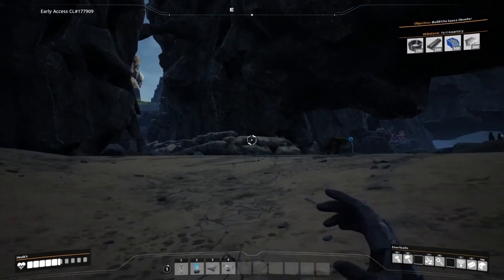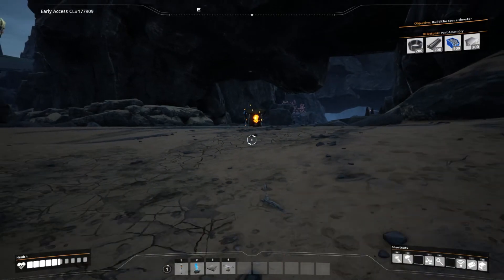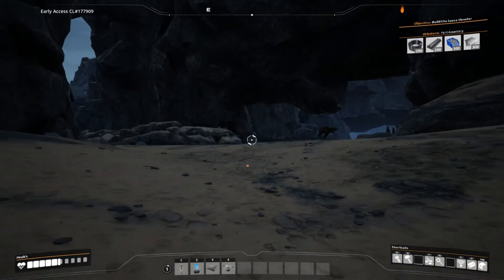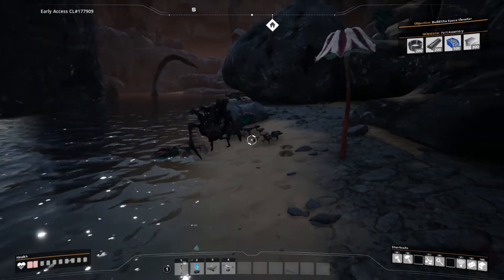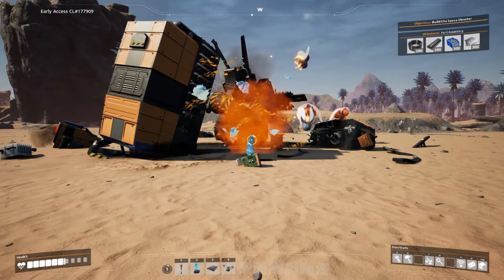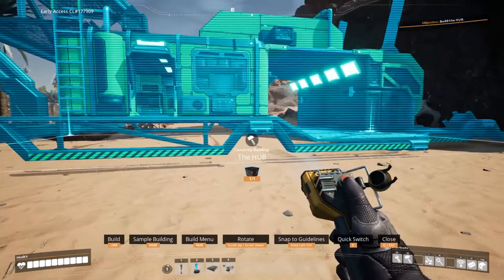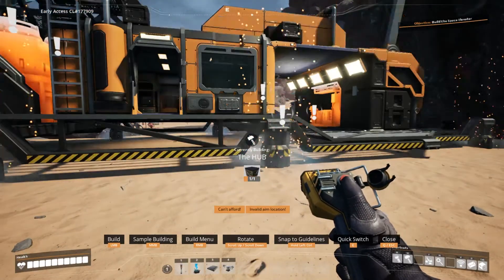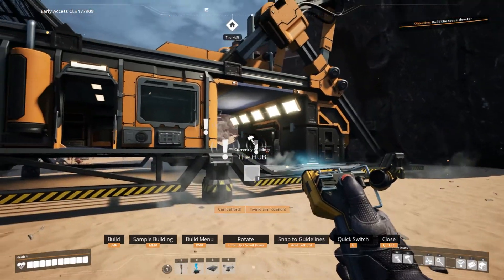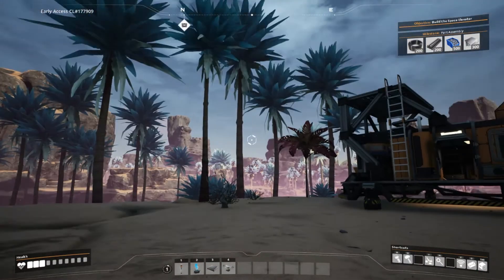Satisfactory is a first-person factory building game that places you on an alien planet in order to gain resources and create a variety of parts. From exploring spider-infested caves to deserts filled with fireball spitters, the creatures and the items are yours to explore. You can build massive factories that span across the waters and tower high into the sky using things like conveyor belts, trucks, trains, and even drones for item transport.